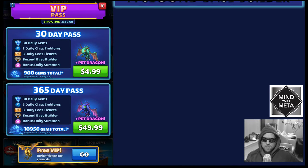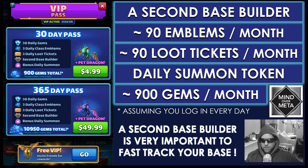For the VIP pass, I recommend it because for $5 a month you get a second base builder, which is really critical to leveling up your buildings. You also get 90 emblems, 90 loot tickets, a daily summon, and 900 gems per month — assuming you're logging in every day, since daily items don't stack for emblems, loot tickets, or gems. The daily summon token does stack automatically, so you'll always have at least 30 of those.